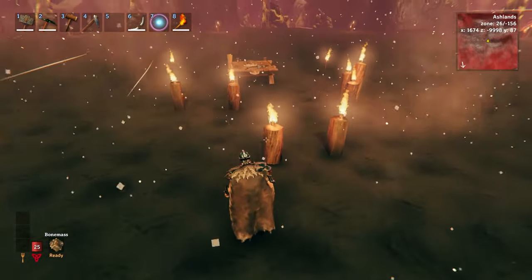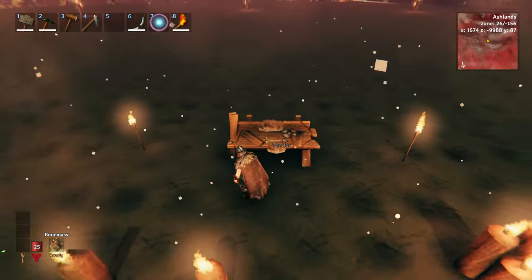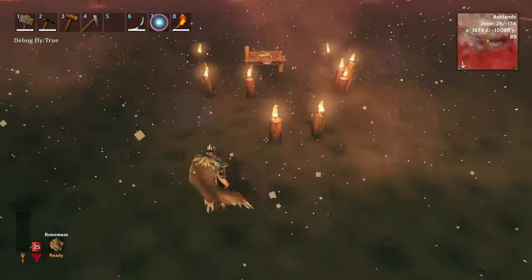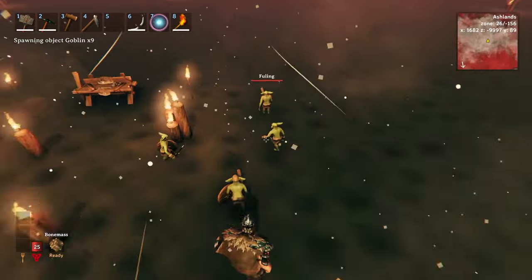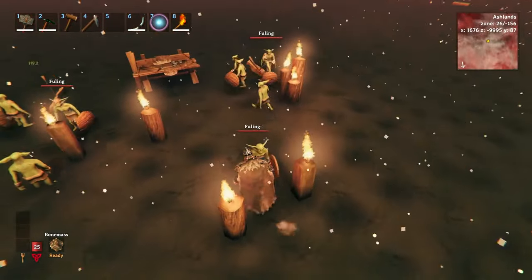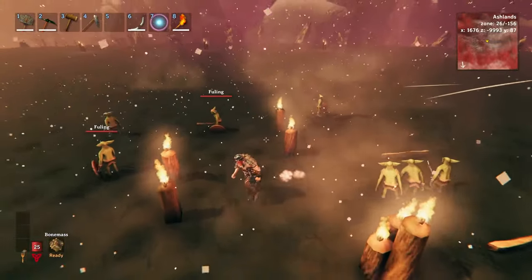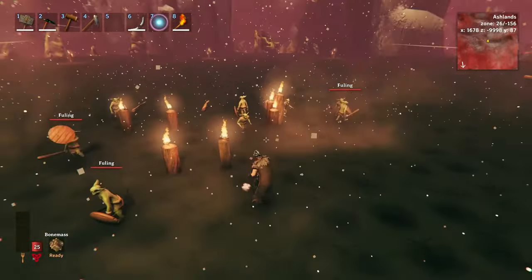Let me prove to you that this works — that mobs will not attack these but will bypass them. Come over here to the workbench and destroy it, and destroy these torches that are not hidden inside of these poles. I'm going to spawn in a bunch of fuelings and see what they do. You can see right away they're bypassing all the ones here that are hidden. They've destroyed the freestanding torches and the workbench. They don't care about the hidden ones at all.